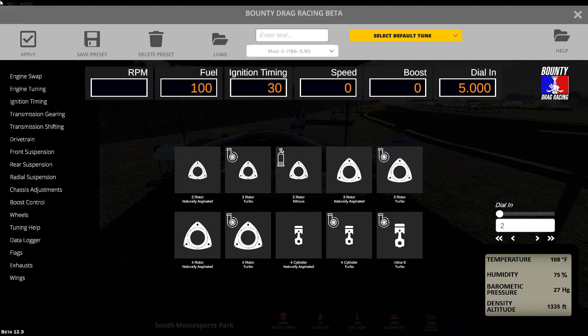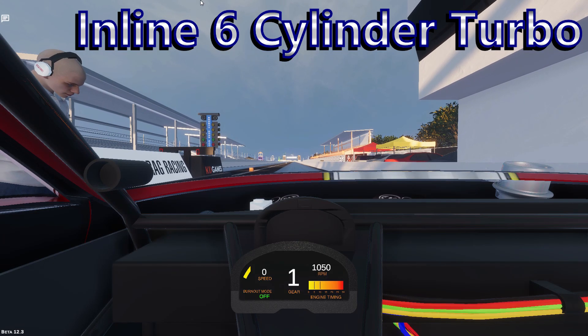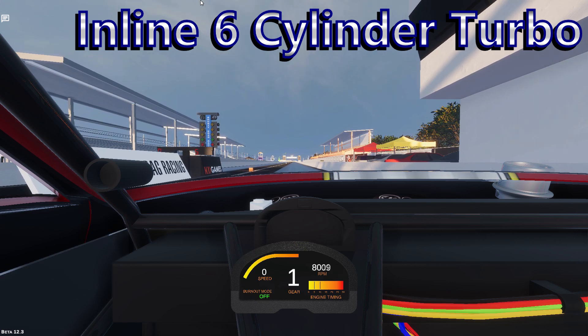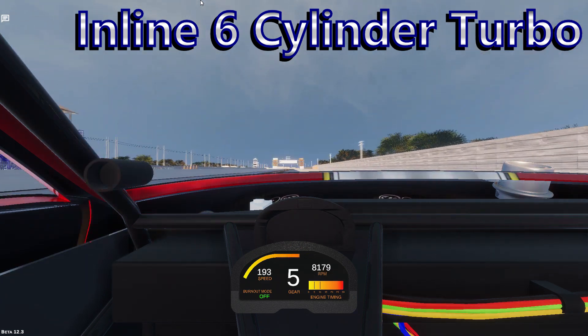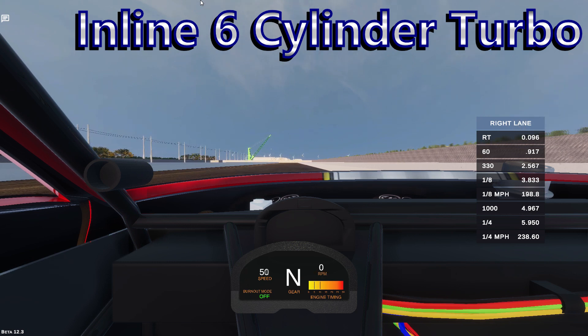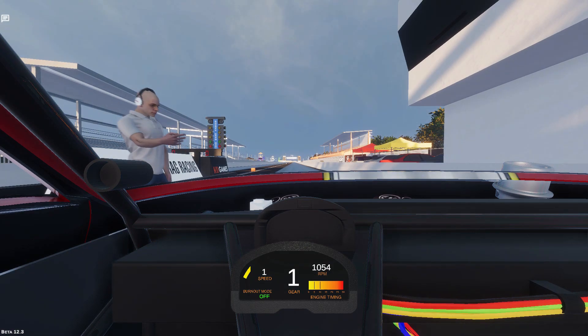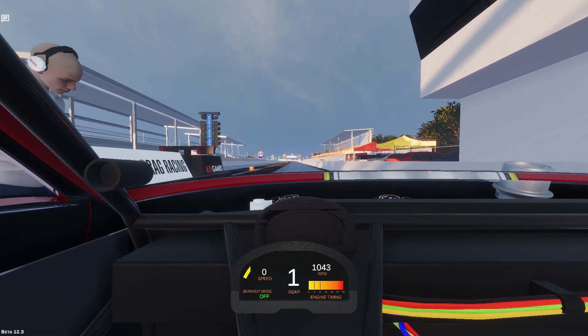If you're going to be running any of these imports in open heads-up competition, whether it's a modified import or the quicker extreme imports, you're going to want to use one of these two combinations. The three rotor turbo and inline six turbo engines are practically identical to each other in tuning requirements and performance. Speaking of performance — the turbocharged inline six runs a 5.95 at 238 miles per hour, a pretty big leap from the other turbo combos. Last of the import engine combinations is the turbocharged three rotor. If I was picking based on sound, I think I would go with the rotary.